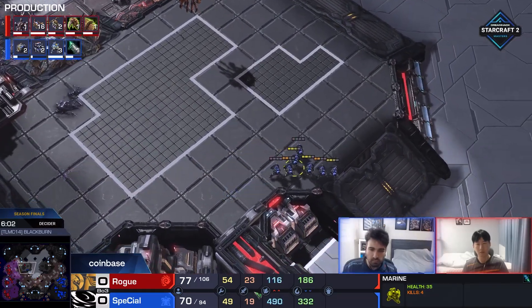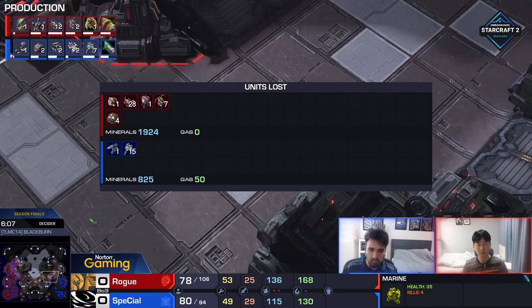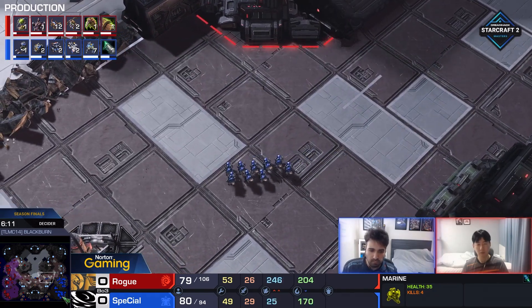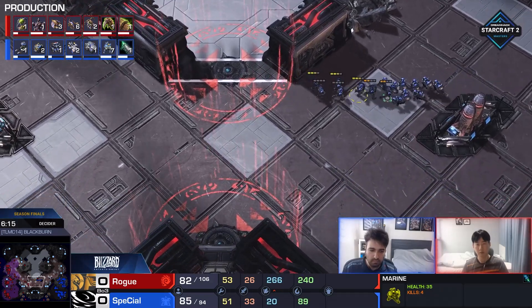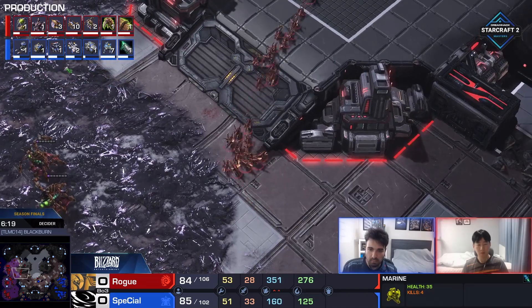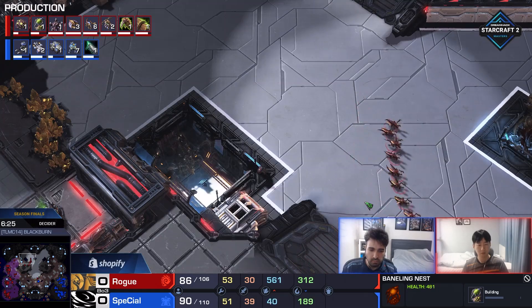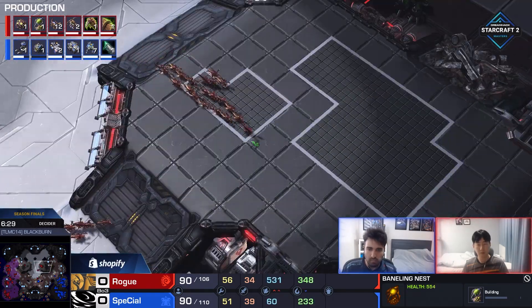Almost 2,000 resources went down there for Rogue. Only 900 resources went down for Special. Rogue is now only four workers ahead. And let's not forget that Special is able to save a couple of these Marines. That was only the first wave - there is a good chance we're going to try this again with the next 15 Marines. First Medivacs are on the way, plus one attack as well on the way for Special. This game is looking very, very promising for the man who comes in as the overwhelming underdog in this decider match of Group C.